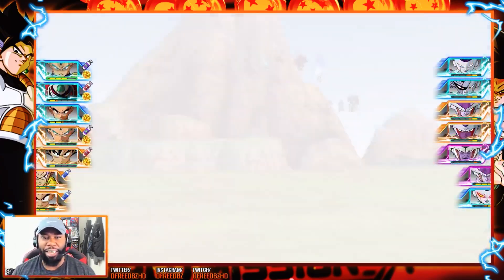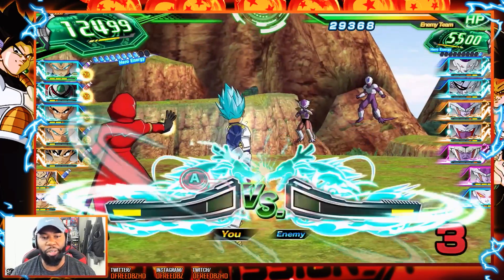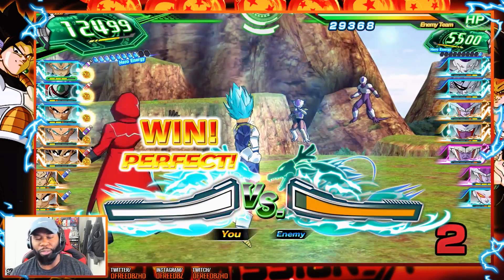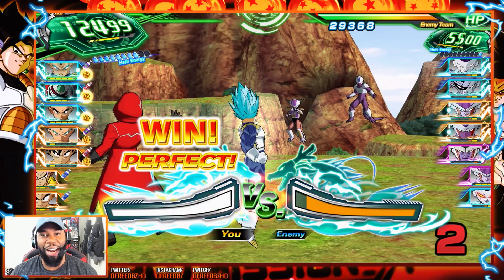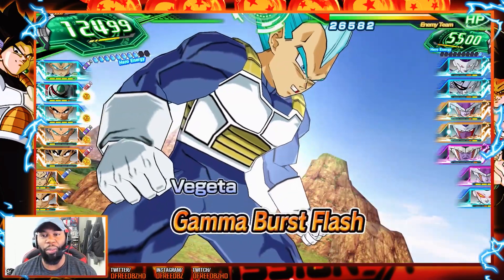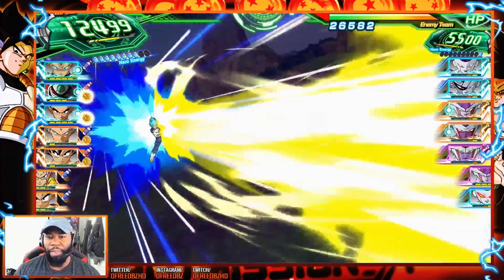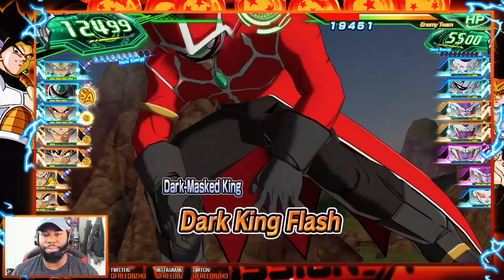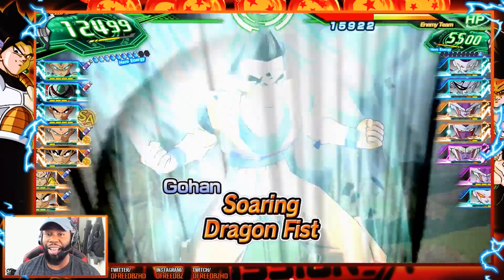First attack phase. We're up against Cooler and Frieza first form. We have Dark Masked King. We already have a ton of hero energy, so that means we already have our super attacks eligible here. So really what I'm going to have to do is maybe sabotage ourselves a little bit next round.